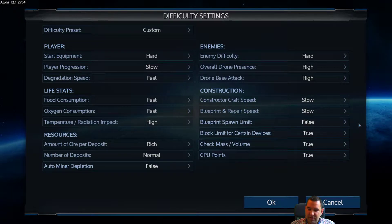Drone base attack being high won't be that important during early game — I'll explain why in a second. Craft speed is slow, building speed slow. Blueprint spawn limit is set to false — I always set this to false because in my opinion it's one of the worst settings in the game. It means you can only spawn blueprints on other bases or capital vessels, which just puts in an artificial limitation where I don't see any use for.